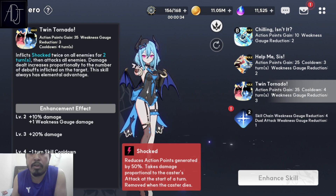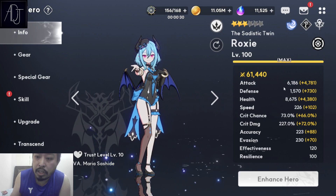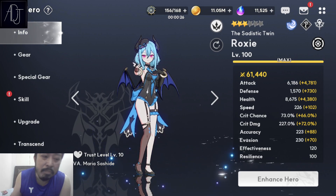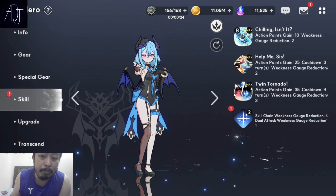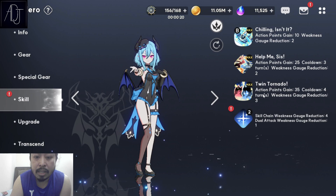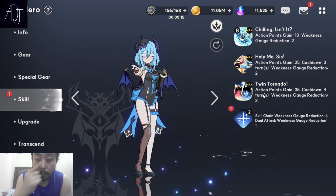Even at 3 star, my Roxy is already rocking with 6,000 attack. You can obtain this by maxing out your quirks — specifically the mage quirks and also the blue elemental quirks.